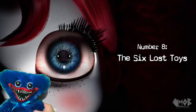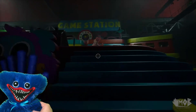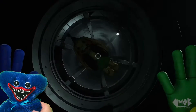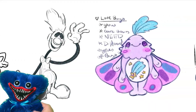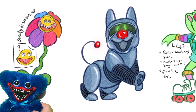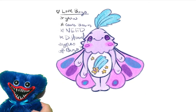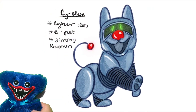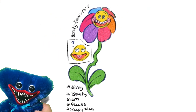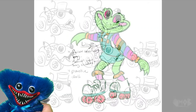Number 8: The six lost toys. From the beginning of Chapter 2, they knew they wanted new toys in each of the games at the game station, which became Bunzo Bunny, the Mini Huggies, and PJ Pugapillar. Before those were made, six different potential characters were created: Jolly Clown, who went through a few design iterations; Love Bug, who actually appears in Chapter 2 as a rejected toy; Psy Dog, a robot dog toy; Sunny Bunny, who also appears as a rejected toy; Lily the Frog, a frog on roller skates; and Monster Truck.